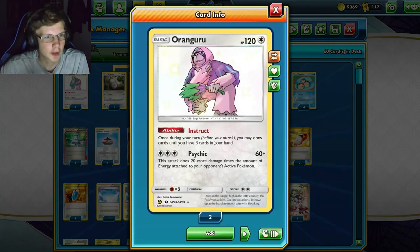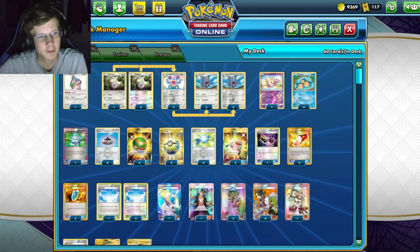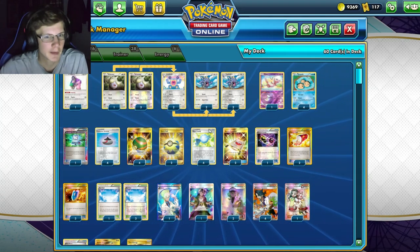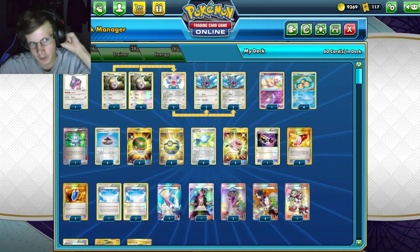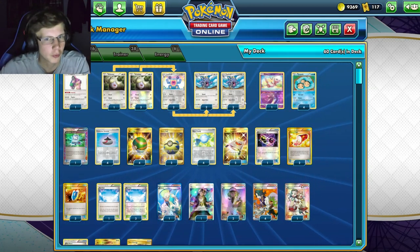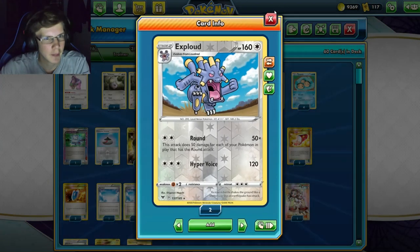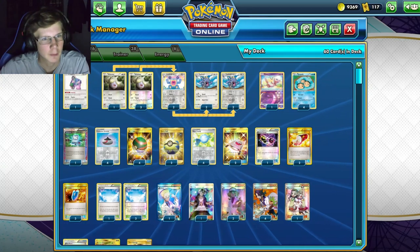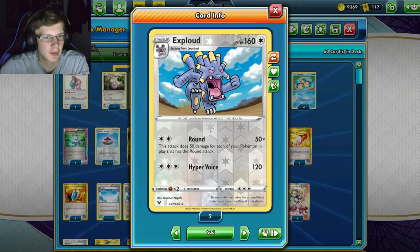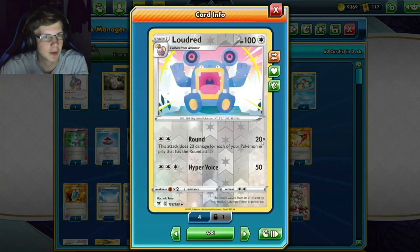Oranguru lets you draw until you have three cards in your hand, so you can actually thin your hand a decent amount. We don't even play a lot of Quick Balls or Ultra Balls, but there's a lot of stuff we can put down to thin to a low hand and then Oranguru saves us. We're playing a four-two-four line. The good thing about Round is that we don't even have to attack with Exploud - any other Pokémon with the Round attack works for the same energy.